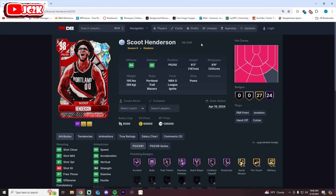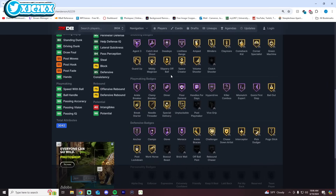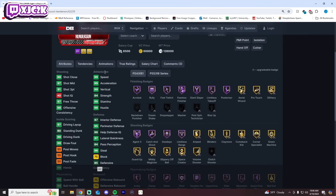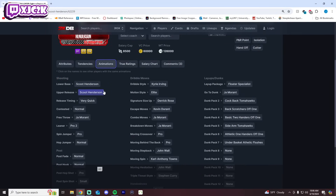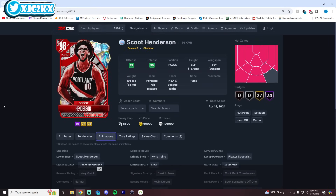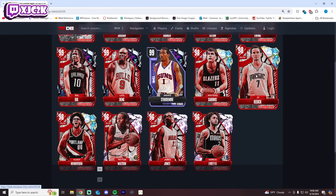Scoot Henderson is small at 6'2" but has a good wingspan, is super athletic, and is a capable shooter with great all-around badges. He can defend pretty well too. The issue is I didn't like his release on his first card this year, and even on very quick I don't think I'm going to love it. Kyrie dribble style and zero size-up are pretty good, John Wall's drag back is very nice, and pro two fade is top tier, but he's a little short and I don't think his standstill jump shot will be top tier.